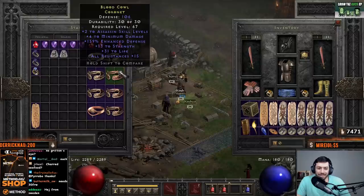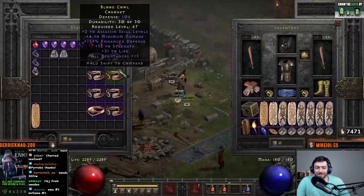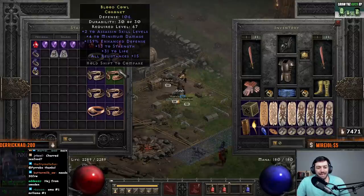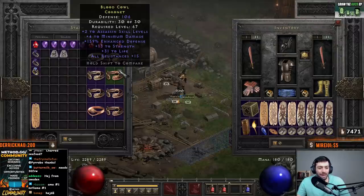The second one I kept is pretty trash, but it has two skills, 13 strength, 30 life, 15 all res. It's something you could put on and wear, and it's okay. Missing some FCR or something of that nature to really add more value to it.